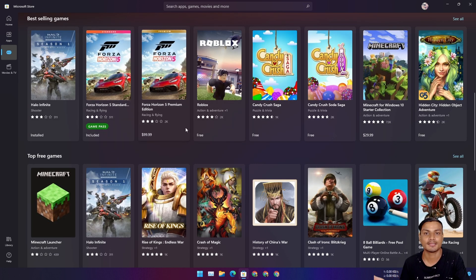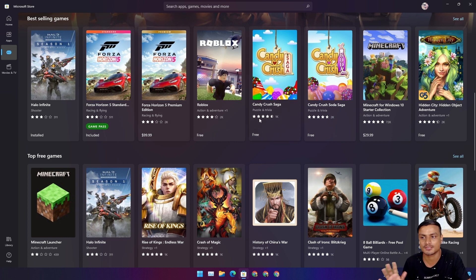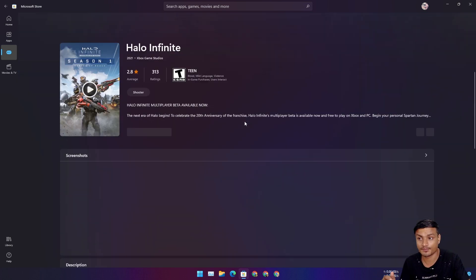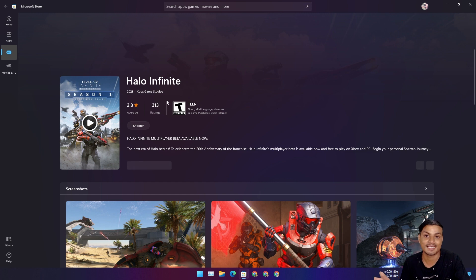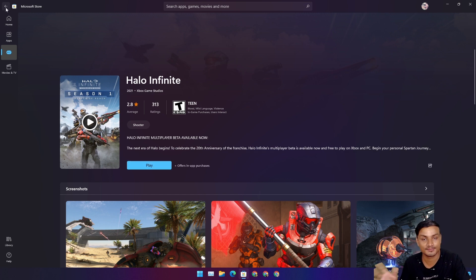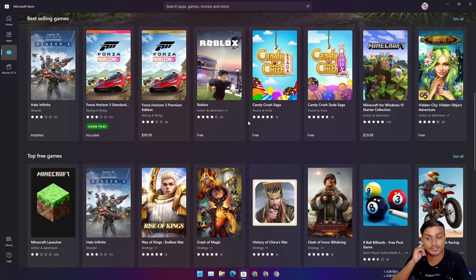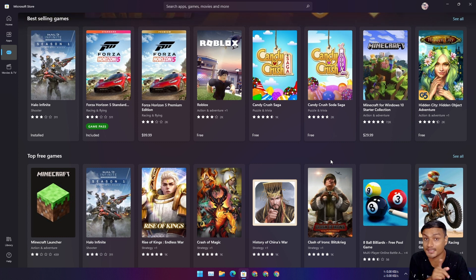If you want to play Android games on your PC you can also use Android emulators like BlueStacks. But if you like casual light games, you can see there is Halo Infinite on the Microsoft Store and it's completely free. So the Microsoft Store is also a good choice for budget gamers.